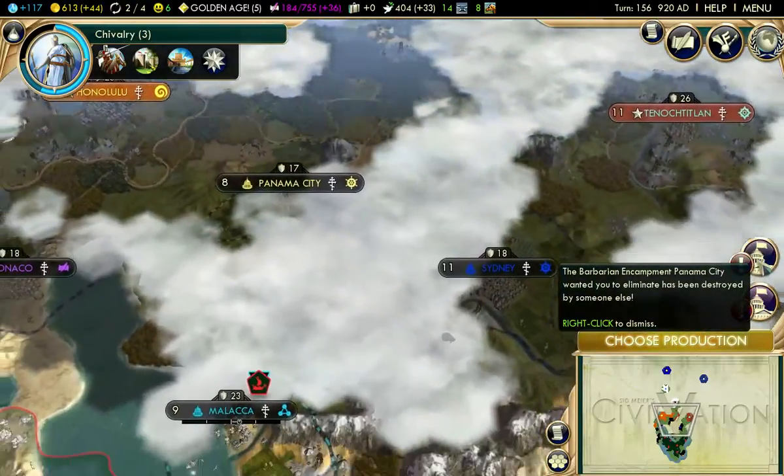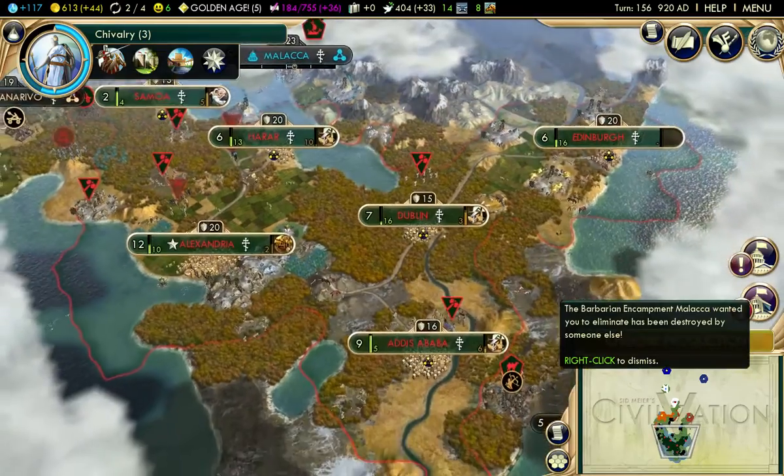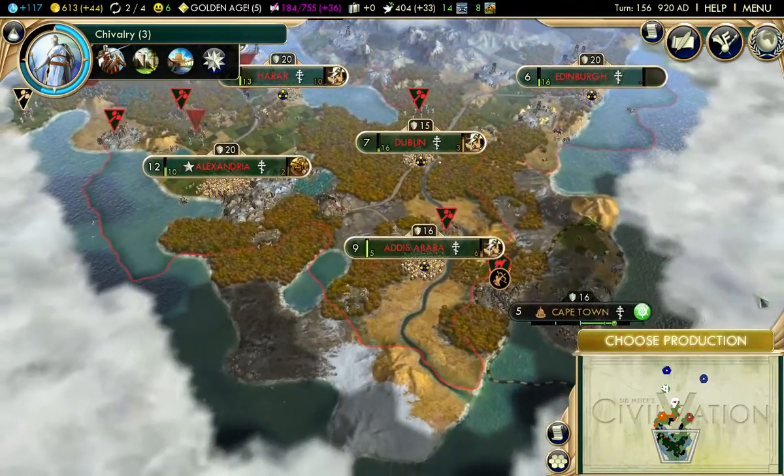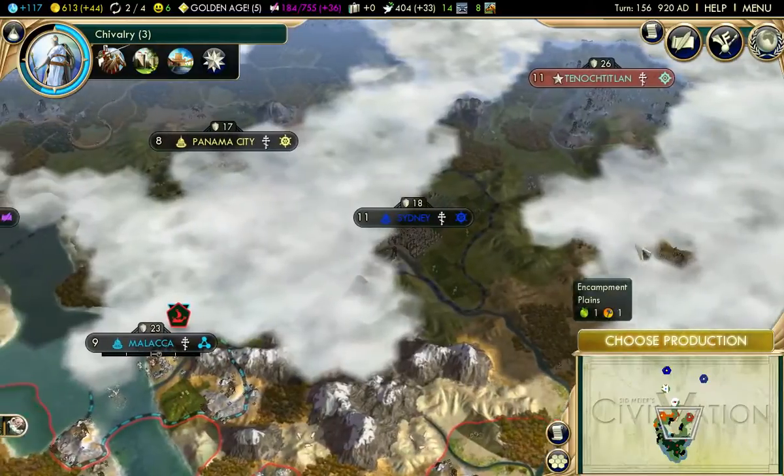Okay, you want crab. A barbarian encampment near Panama has been destroyed by someone else — that's great, I don't care. So there's a barbarian encampment over here that somebody destroyed.